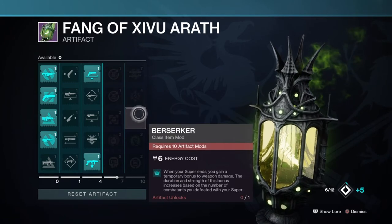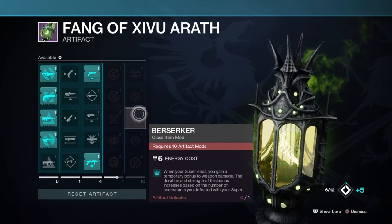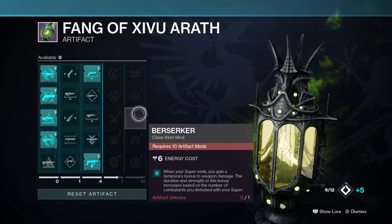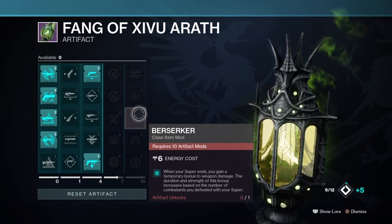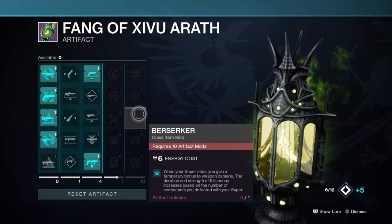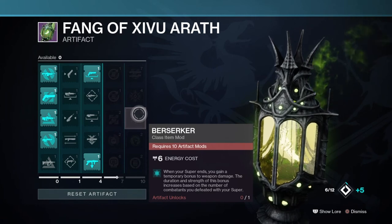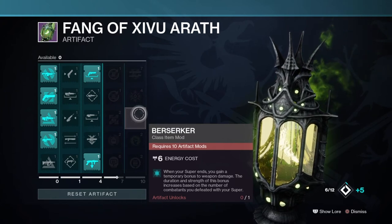Next, we have the Berserker's mod, which when your super ends, gives you a temporary bonus to weapon damage. The duration and strength of this bonus increase based on the number of combatants you defeated with your super. This is another mod I can see being used in PvP for the extra weapon damage bonus, and when built around super regen builds, top tier players will get the most out of it. In PvE it will become the most used because of how freely you can get your super. Roaming supers paired with this mod will likely be very popular, and Crown of Tempest builds will probably see a huge rise.